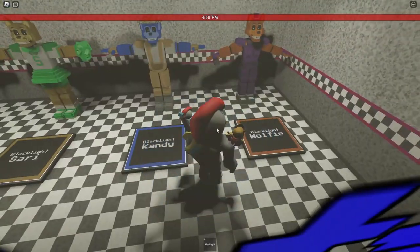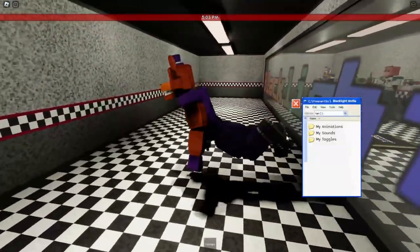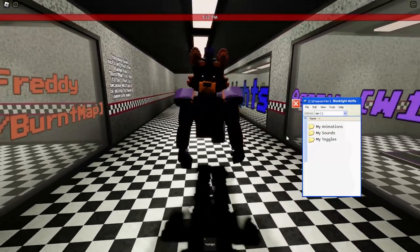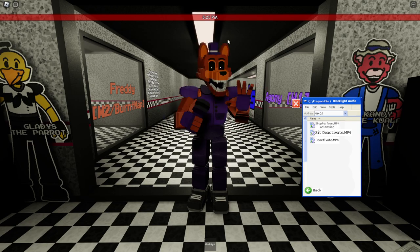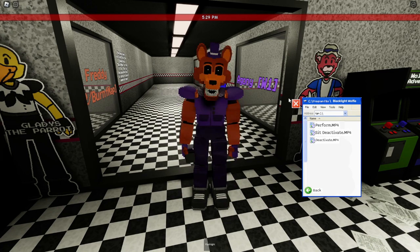And of course we can't check out the Black Lights without becoming Wolfie themselves. So here is Black Light Wolfie — it's got kind of a red-orange skin, kind of like Foxy from FNAF 1. For animations, of course, perform. I really like the 8-bit style animations — very clean. We have a sit and a deactivate. And then for toggles: jaw, eyelids, and mic.